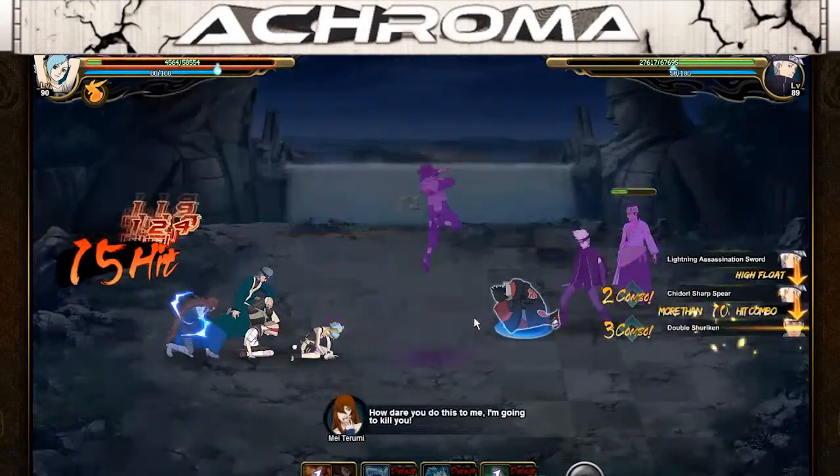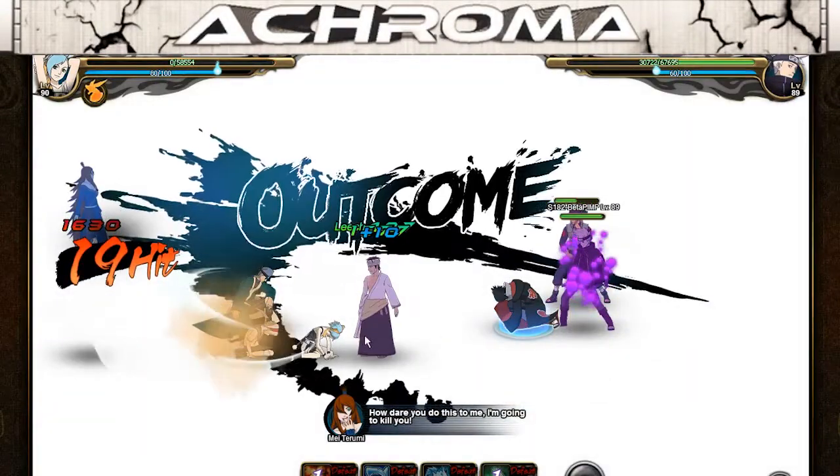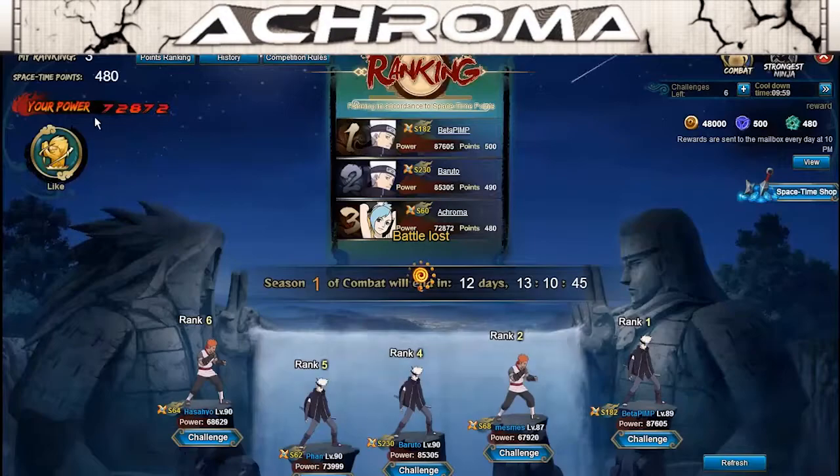As you can see, I'm losing, though it's quite close. Moving on — as you can see up here is where you will see your space-time points, and right here in the 'Strongest Ninja Competition' is what's going to start after this time limit has gone down.